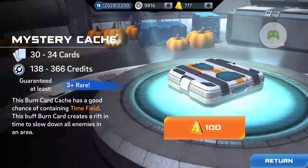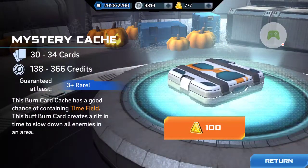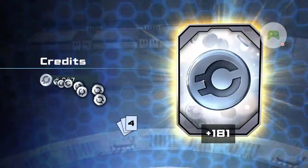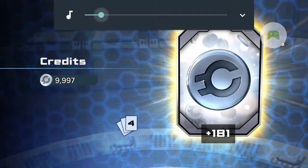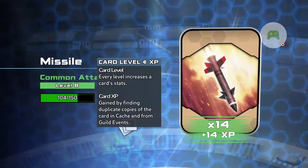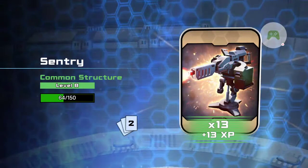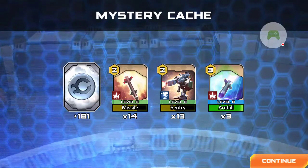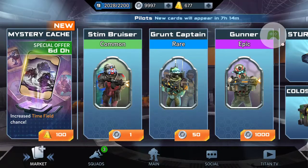And I guess we'll buy a mystery cache. What does it have? Burned card cache has a good chance, so you could possibly have a better chance of getting the time-filled card. 181 credits. That's 14 missiles, 13 centuries, and 15 arc falls — we could get that to 9. Well, there it goes for that one.